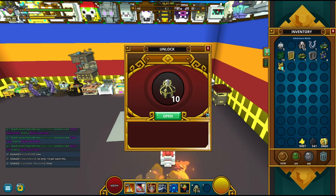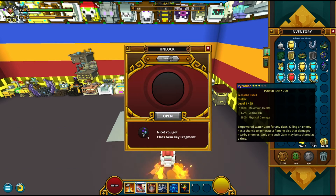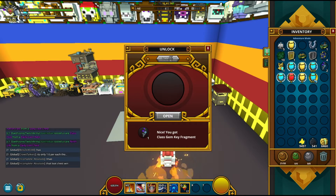Now let's open the empowered gem boxes — I like to call them empowered disappointment boxes. Crap, crap. Yeah, that's pretty good I guess. Class gem key fragment, that's okay. Hey wait, actually I needed that — it's a stellar, it has critical hand physical damage. I can actually use that for my challenge if I wanted to. That's pretty good.